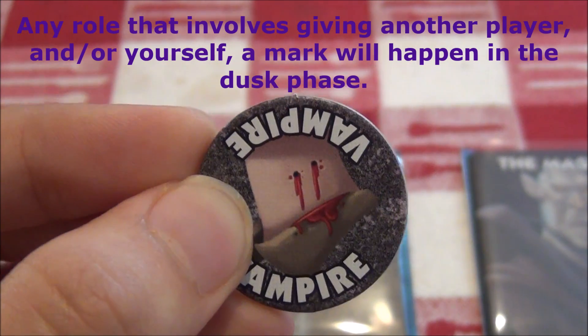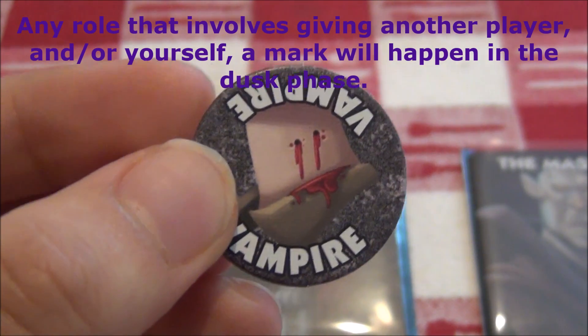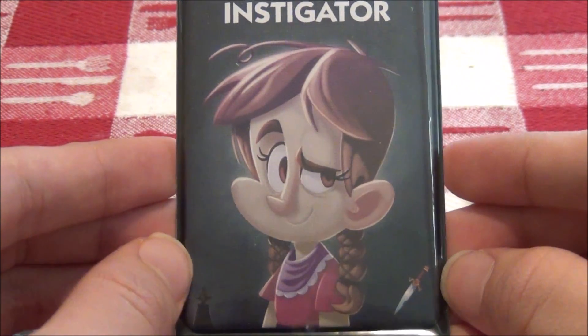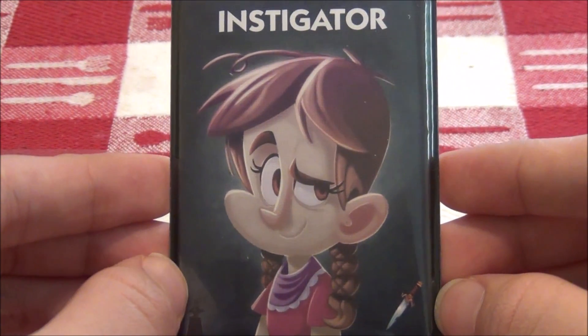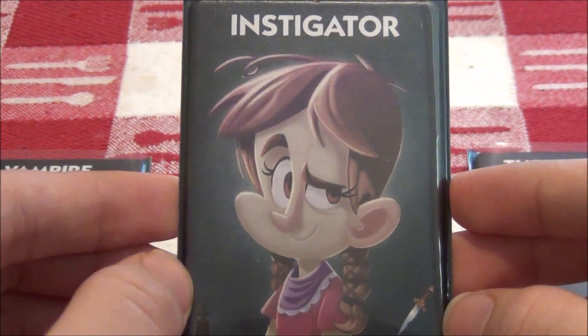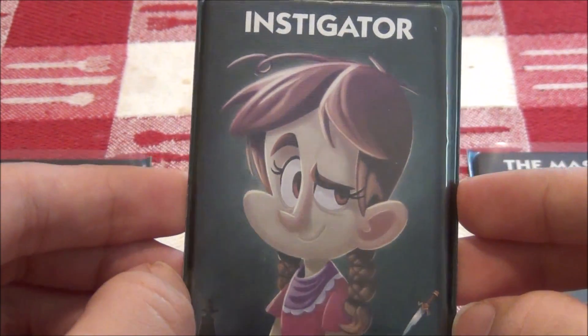This allows that player to become a vampire but still keep their special ability. For example, if the instigator has the mark of the vampire, the instigator will use her special ability but is also a vampire. If someone is killed and has the mark of the vampire, the vampire team will lose.